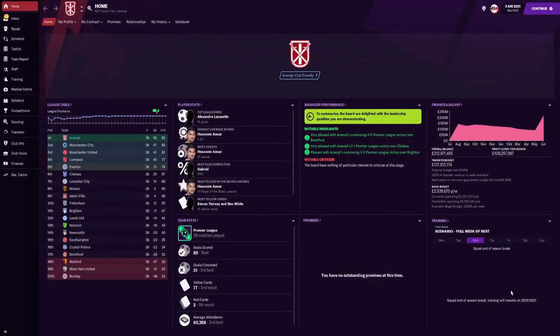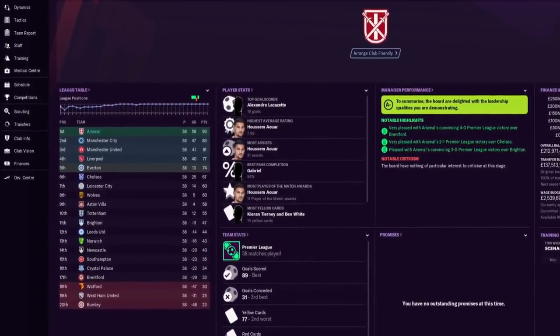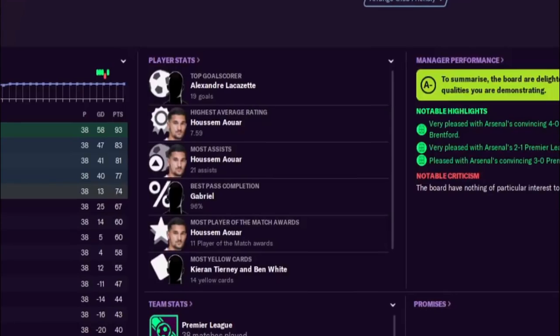Season one is complete, and no European football may have actually helped Arsenal here — Arsenal have won the Premier League! The top goal scorer was Alexandre Lacazette with 19 goals. The highest average-rated player — probably the best player this season — was Hossam Awa, who also has the most assists with 21 in all competitions. The best pass completion goes to Gabriel with 96%.